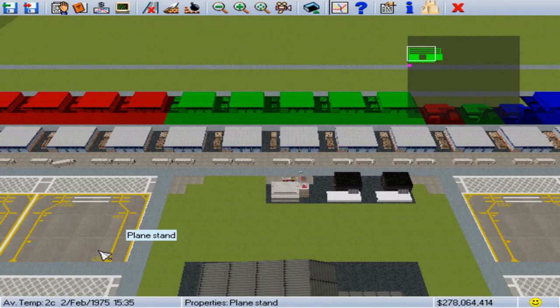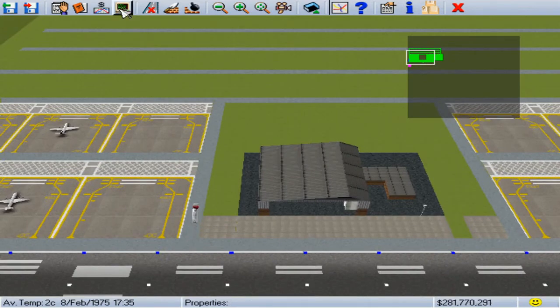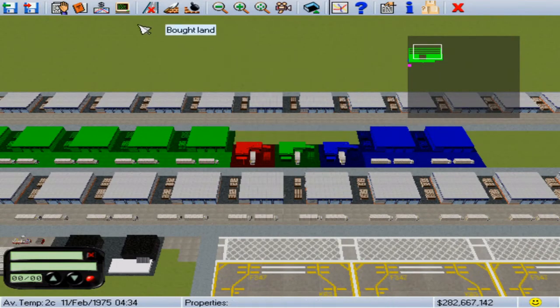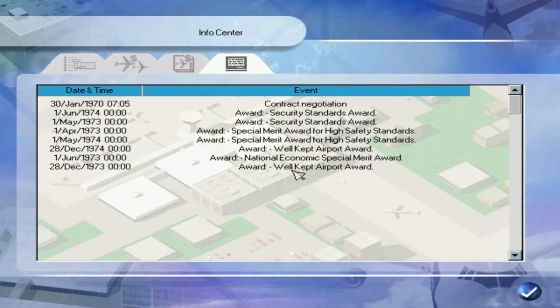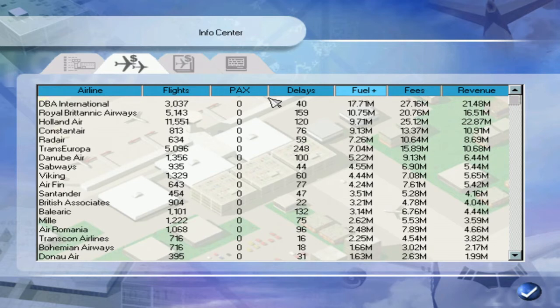We are back here in 1975. A couple things that happened while we were gone: we just about filled up our runway — there are a couple slots still open. Not many contracts came in except I did get one for French International Airlines. Also, my reputation went up to 631, and I got the well-kept award again. I wanted to start showing how negotiating contracts is key.